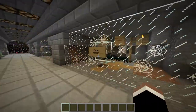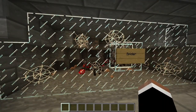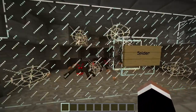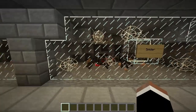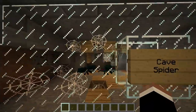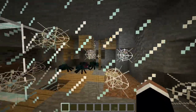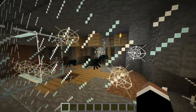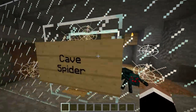Next up we have spiders and cave spiders. Spiders spawn at night or in caves — in dark places. They can jump really high, they can climb walls, they're very dangerous. A skeleton can sometimes be seen riding them at night, which is called a spider jockey, and that is in the special section of my zoo. Cave spiders spawn in abandoned mineshafts at a spawner, and they can inflict poison upon you as well as a lot of damage. They are very difficult to fight.